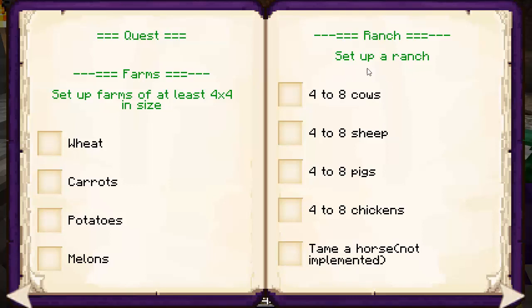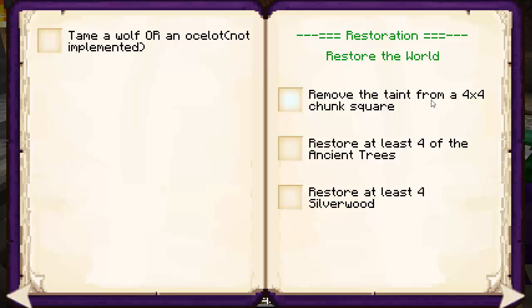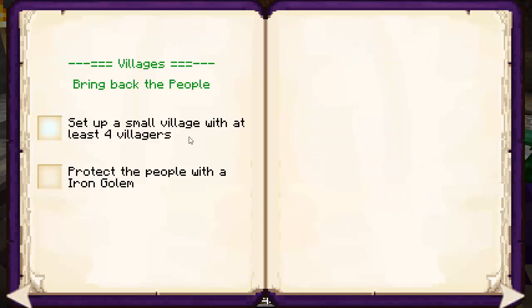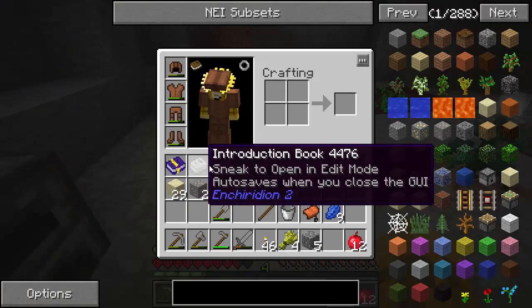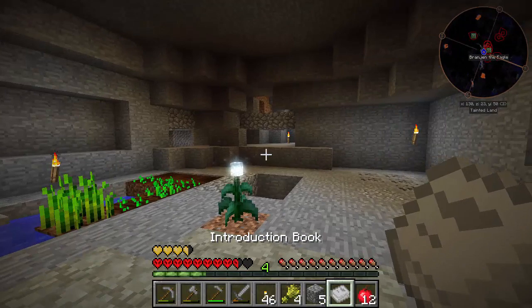We need 4 cows, 4 sheep, 4 pigs, 4 chickens, a horse, and a wolf or a cat. The restoration part involves doing a 4x4 chunk - so that's 64x64 - square of taint removed. That would take way too many ethereal blooms, but there are other methods. We also need to grow 4 ancient trees and 4 silverwoods, get some villagers living in a village and protect them with an iron golem. I'm not sure if he'll add more objectives in newer versions of the alpha or when he reaches beta.